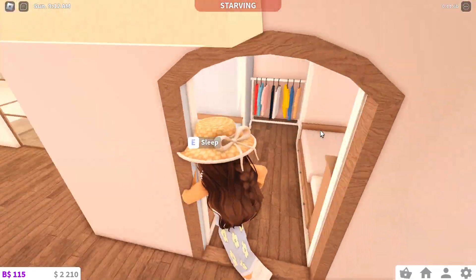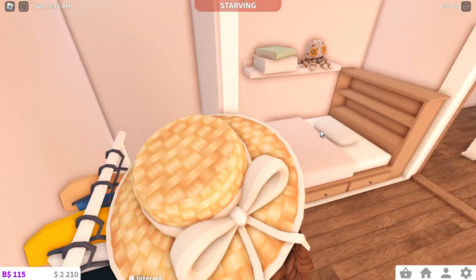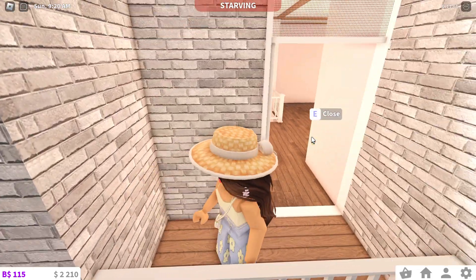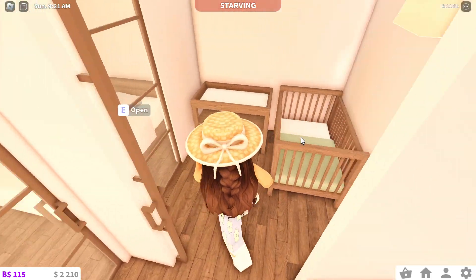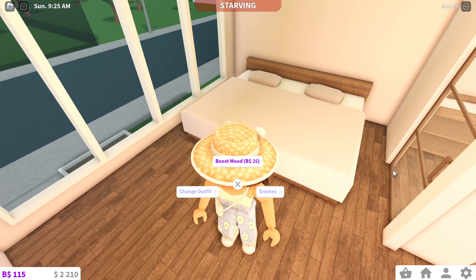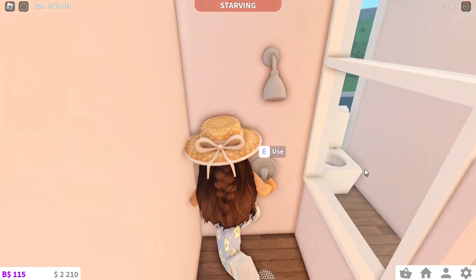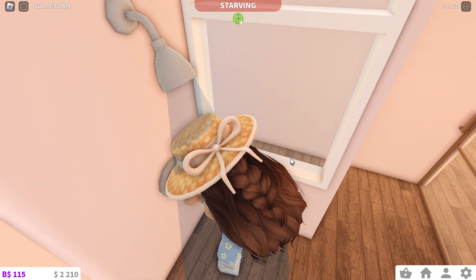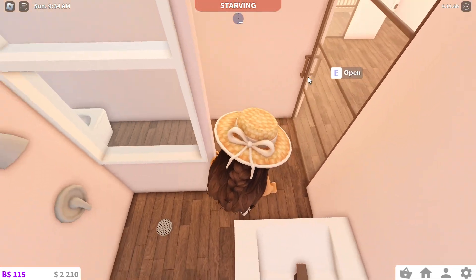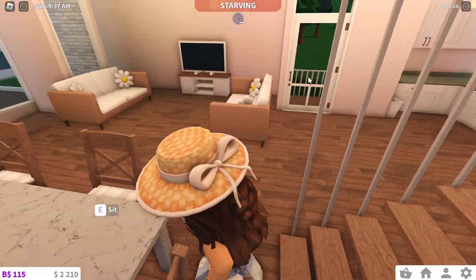These are the stairs going up — it's like a simple easy thing, how I did this. There's another outside area you can go to. This is like a baby's room — I didn't add much stuff, just like a bed. And this one goes to the baby's room too. You can use the shower here. I actually kind of like doing this because it was simple and it only cost me 60 dollars, so it's a simple easy house.